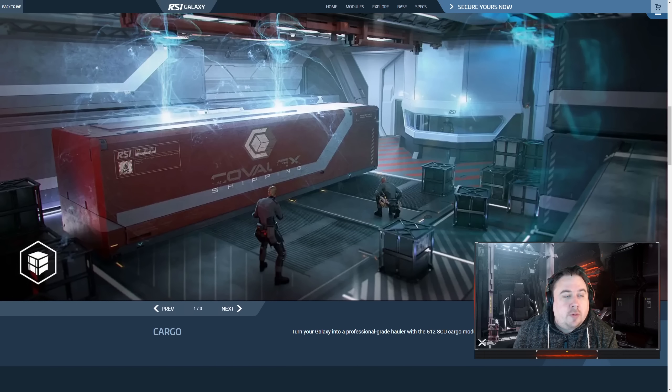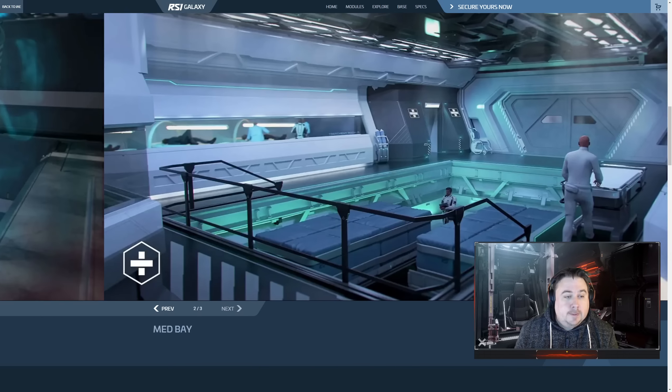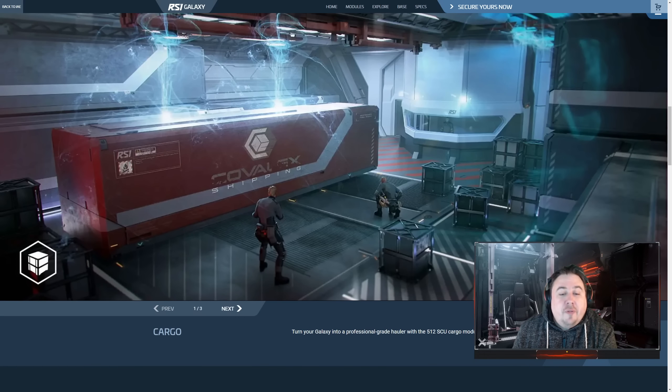The images are always nice to go through. One of the things we've seen is this tractor beam arrangement that seems like it's going to make it very quick for things in the hangar to do stuff. This is it set up for the cargo module. We've also seen this tractor arrangement for the refining module. The cargo module is 512 SCU, and it looks like that's going to be the module separately. The Galaxy also comes with 32 SCU of its own cargo — not clear whether that's included yet.